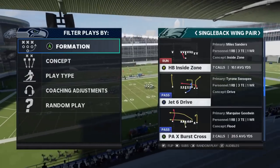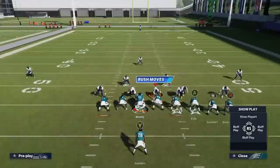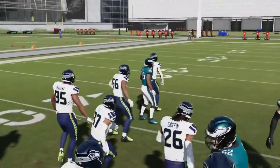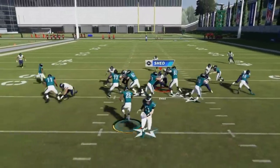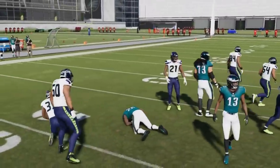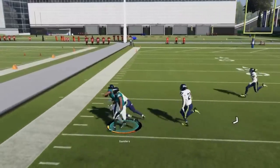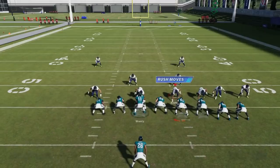Next up, we got the Halfback Inside Zone. Another good play because of the formation pulling the way it does. You can get some good inside runs, but you can also kick it outside — it's a really good outside run as well. That guard does a good job of holding the point of attack, and he creates that lane. That receiver just blasted that cornerback to the background — that's just a really good, consistent run altogether.